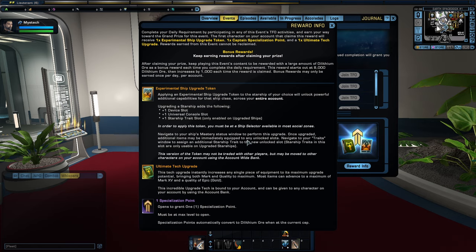These experimental ship upgrades are really good — you want to save them for a tier 6 ship or a tier 6 fleet ship. They add extra slots and are fairly rare, especially if you don't spend any money on the game. Events are pretty much where you're going to get your stuff. I cannot stress that enough: play the events, they give you free things. If you're not going to spend money, that's the way to go.